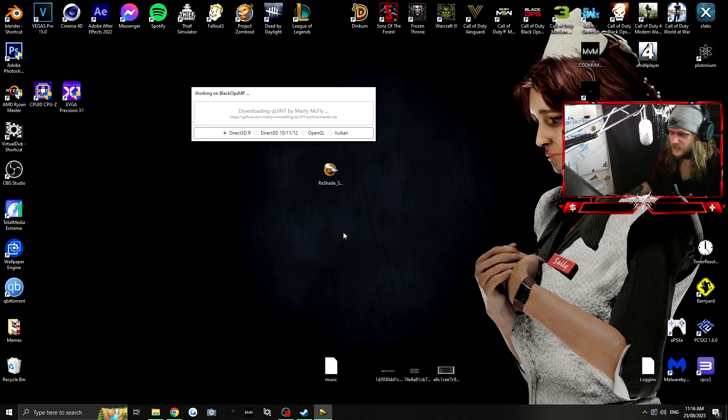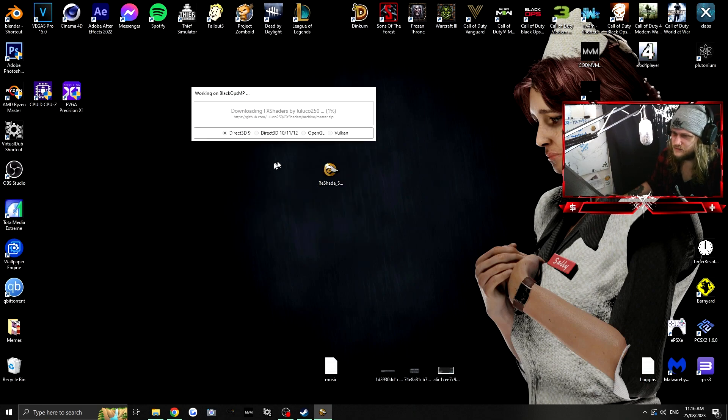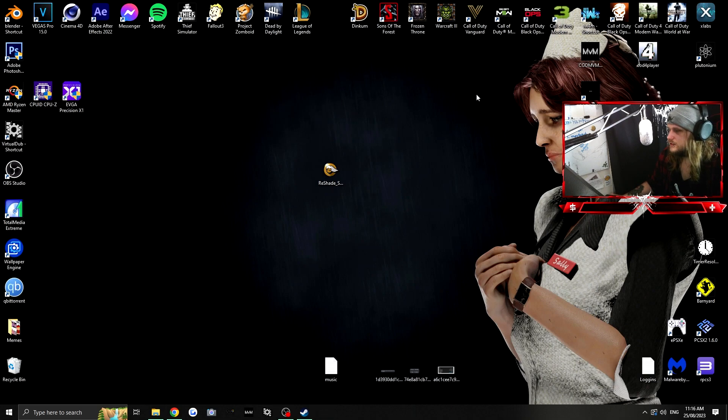I'm just gonna grab all of them since I know what I want to use. Quint effects are really great. Otis FX is quite good — the Cinematic DOF is nice, and Adaptive Fog I use quite a bit. FX Shaders also has quite a bit of nice stuff in it. Once it's all downloaded, it'll say at the top 'ReShade setup was successful.'